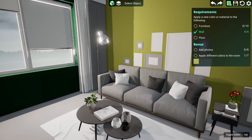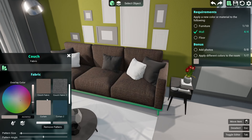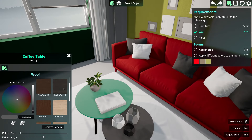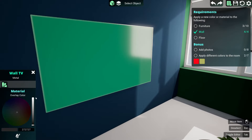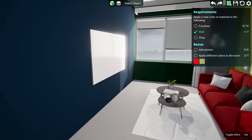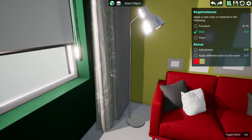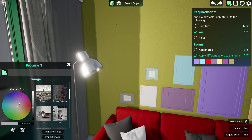Something like that - they wanted rainbow, that's what they asked for. For furniture, we can change all the fabric - this is quite interesting. Let's go for a red sofa on the yellow wall. We literally just click on things and apply different colors and stuff to it. Wait - why would you change the color of a TV? This is a weird start to this game.